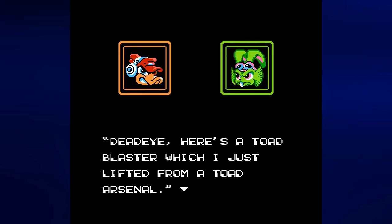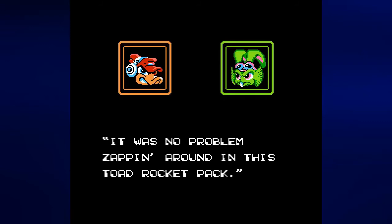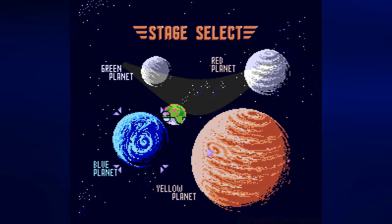By beating the Red Planet, we get Deadeye Duck. He mentions a Toe Blaster he lifted from a Toad Arsenal and zooming around in a Toad Rocket Pack — though I'm a bit confused about who's speaking in the cutscene, whether it's Bucky or Deadeye. Password is MNK23. I managed to get Blinky and Bucky powered up. We have two more stages to cover, which I'll do in the next video.